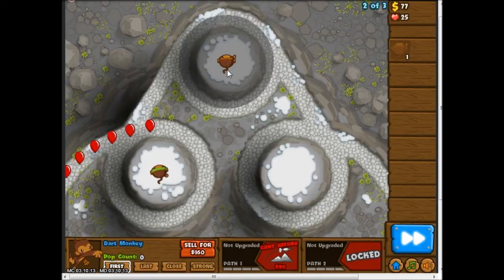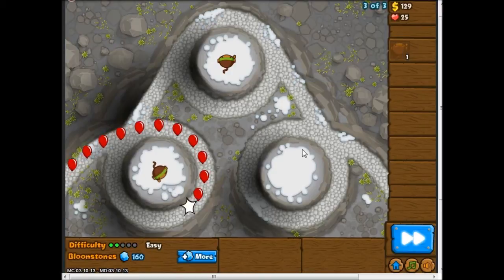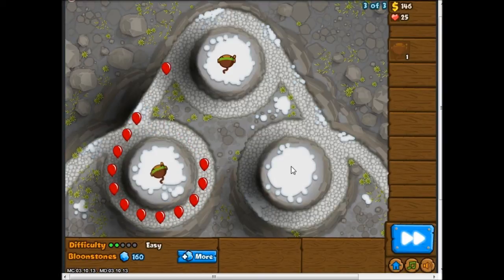Now I can get increased attack range. I'm not really sure how good this tower placement was, but it's good enough. Place this one over here — it's probably better to place it right in the middle because then you have three chances to attack the bloons, which is always nice.